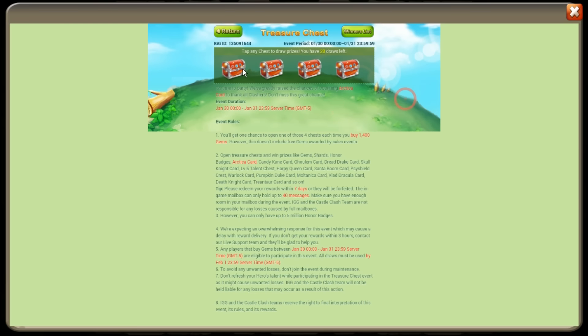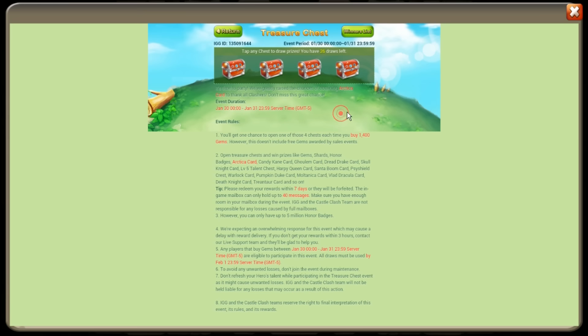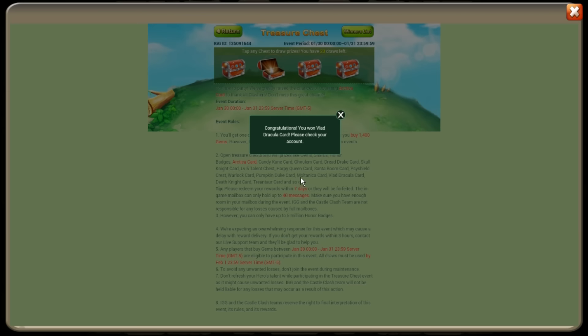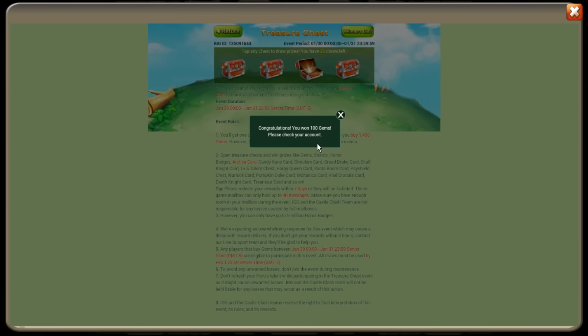Side Shield Crest two — we got another one! He probably doesn't even need them, but it's nice to get them. 70 shards, honor badges — we definitely don't want honor badges, give me shards or gems. We got another three — now we need a Side Shield Crest one for like two sets, that would be crazy. Another Pumpkin Duke card — we're closing in on 10 Pumpkin Dukes! 150 gems. Vlad Dracula — yes! 40 shards, we are 22 draws still to go.